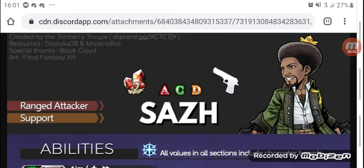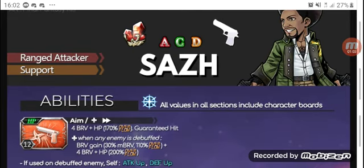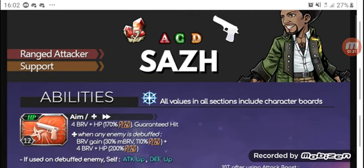So we're going through Saaz first. Saaz is a ranged attacker status support. He has sphere slots A, C, and D and is a gun-wielding user. He has red crystal. His first ability is called Aim — it's a forehead break HP attack with 170% overflow, which is guaranteed to hit. This means if an enemy has evasion or blind, he just doesn't care. When an enemy is debuffed, he gains access to Aim Plus.